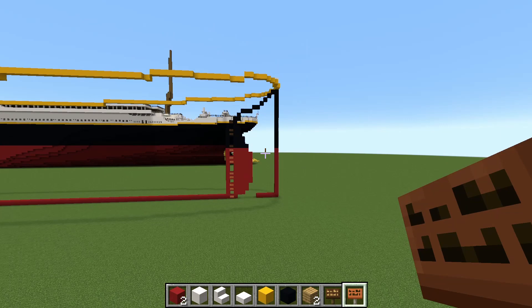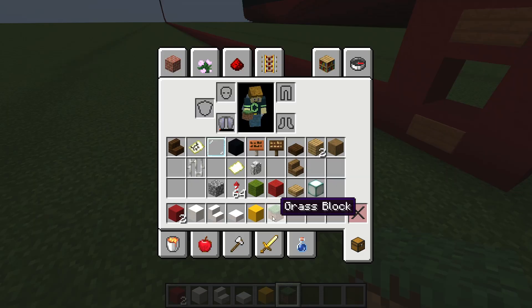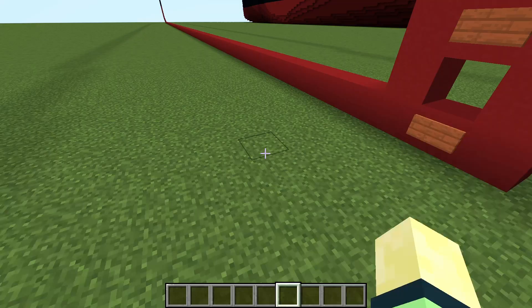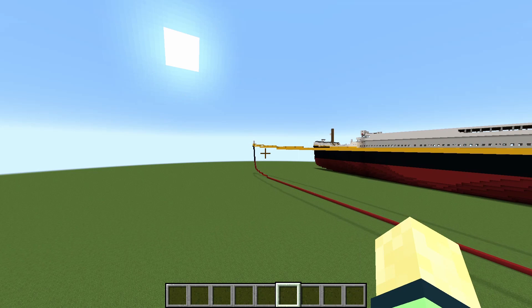Now with all that outlined, we can go ahead and get rid of this. I do realize I referred to the ship as Titanic, which is incorrect — this is the Olympic. But either way, with that being done, we can now take a step back. You can see we've got a pretty good skeleton of a ship now. We've got the shear line in place, we've got the keel in place, and we've got the rudder in place.